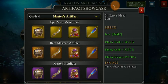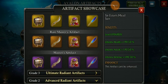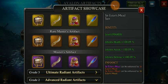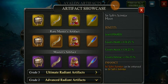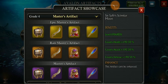Let me show you the shape and the benefits of the new artifacts. These are the master artifacts. There are three kinds of master artifacts: the first is the simple master artifact, then the rare master artifact, and these are the golden epic master artifacts.